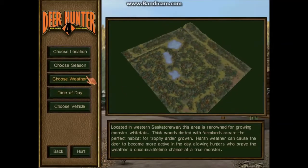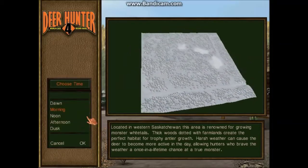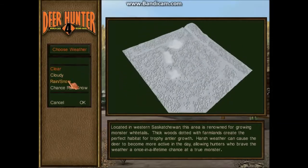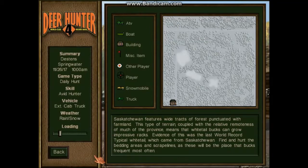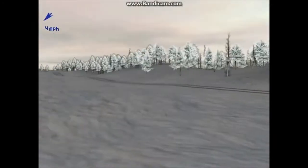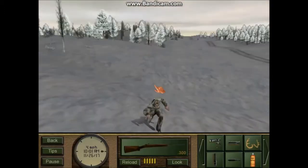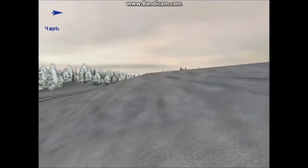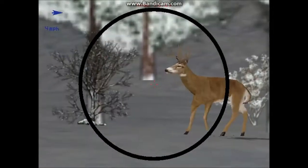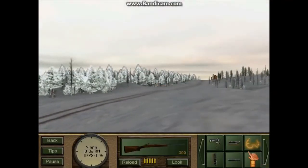I'm gonna change the season to winter, time of day is morning. I just set that and we have it snowing — see how they like that. Okay, we should be able to start right here, maybe down closer. Wrong selection there. There's a pretty nice sized buck right there — let's take a look. I don't want him to run off on us.